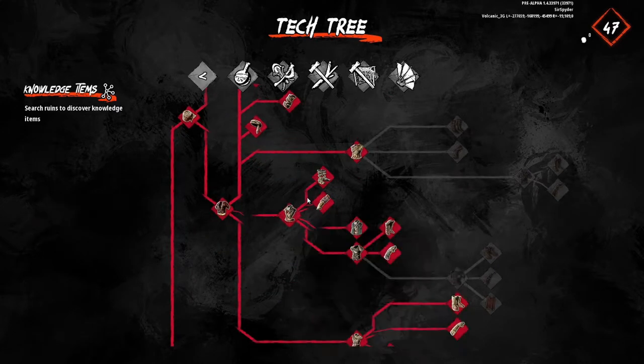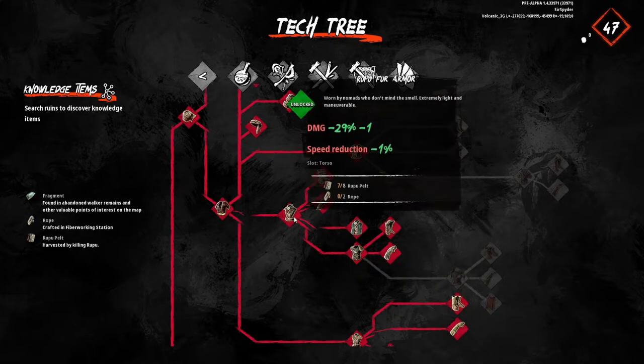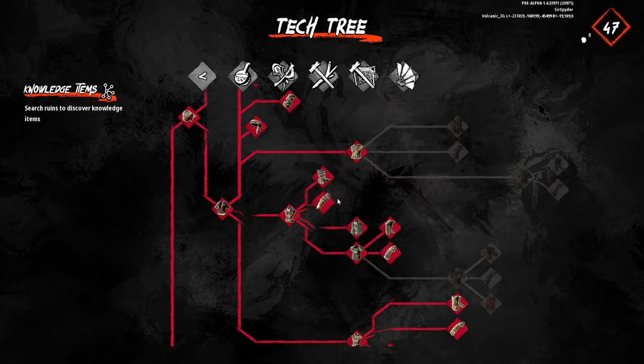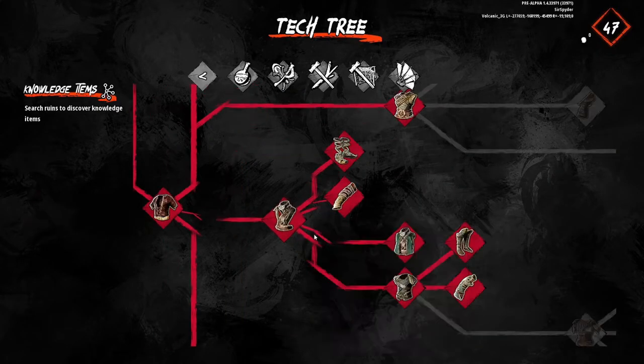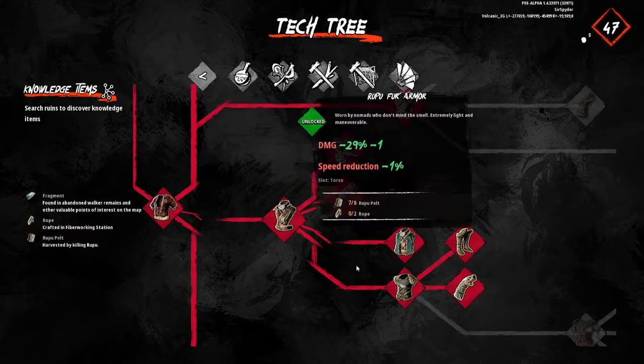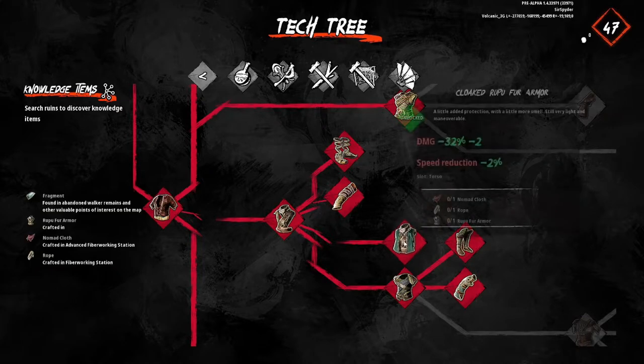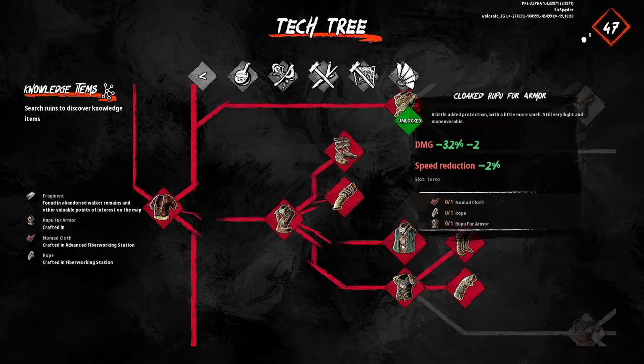After that you're going into rupu. Rupu fur is a good solid start — pretty cheap to make, it's only vine and pelt, so you'll just be beating up rupus and a little bit of rope. A neat trick: when the chest piece is almost broken, you can actually use that chest piece to craft this one, and it makes it into the cloaked version and refills the durability max. So you definitely want to pick up the cloaked as well.